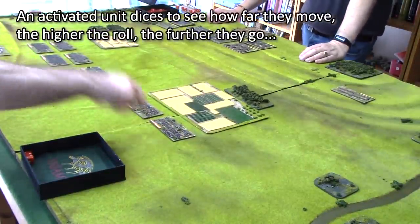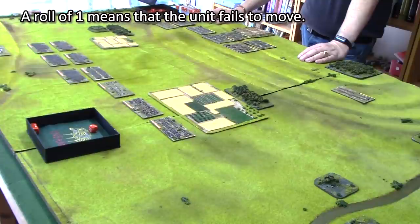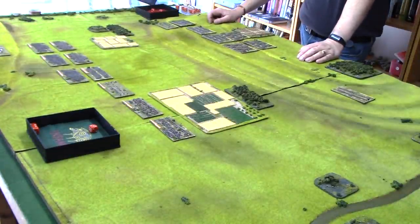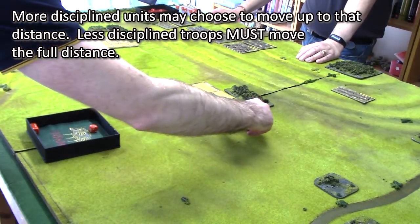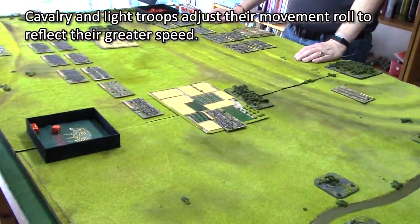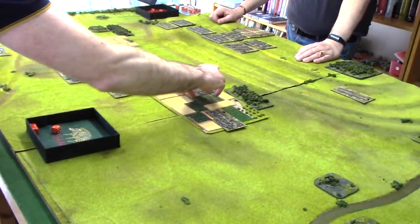We dice for movement. I rolled a three - with cavalry you add plus two, making five, which on the movement table results in two squares of movement. With two squares I can carry out a maneuver or move forward two squares, so I'll just move them forward two squares. I now activate my second unit of Helvetii cavalry - rolled a two, add two makes four, again two movement points, moving them forward two squares straight ahead.